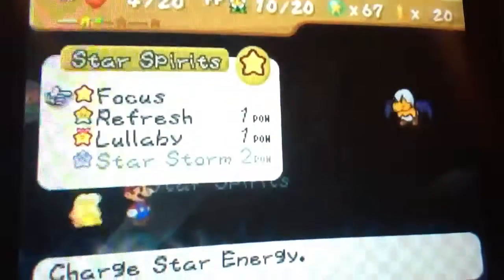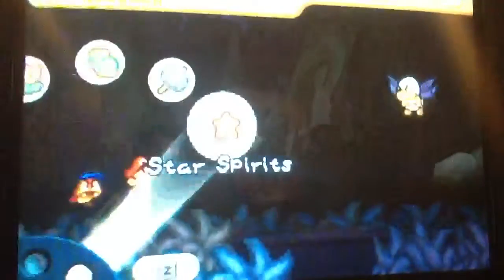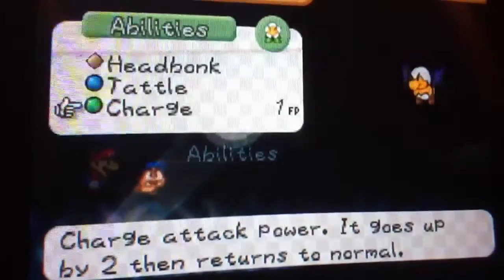Let me do a refresh so I can refill some FP and some HP and all that stuff. Alright, there we go. Now let's do a nice head bomb - 1 to 8 damage. Anyway, this Junior Koopa has 30 HP. All of a sudden your enemies now have defense. Let's buff Tattle and see how much he has left.